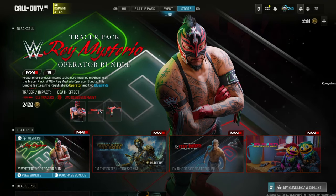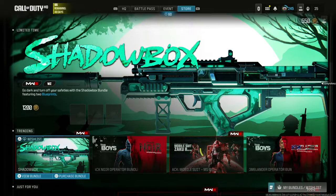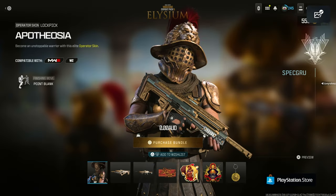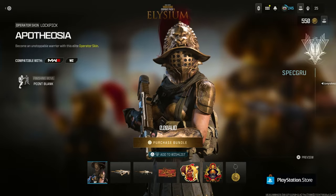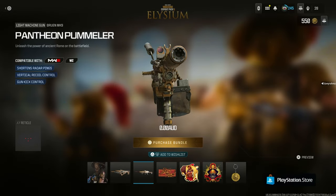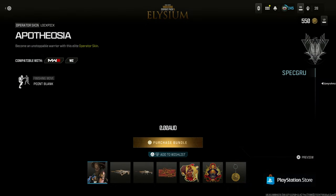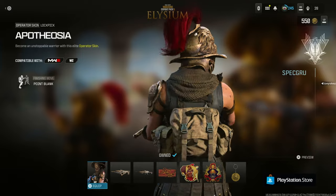You might not have known this, but if you go to the store on Call of Duty and you're on PlayStation, scroll all the way to the bottom and you'll see this free pack — the Elysium. It's a great bundle: you get this full operator skin from the Roman Empire theme, two free weapon blueprints, plus stickers and charms. Go ahead and grab it — it's free for PlayStation and unlockable for Modern Warfare 3 and Warzone.